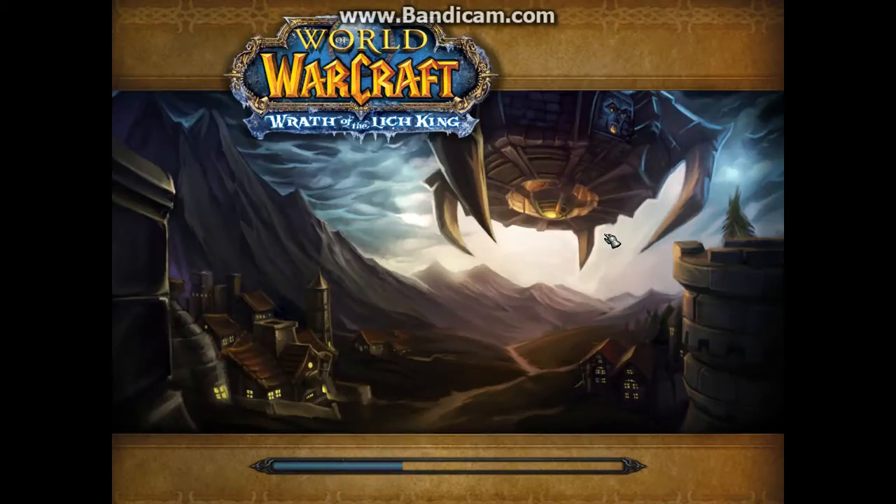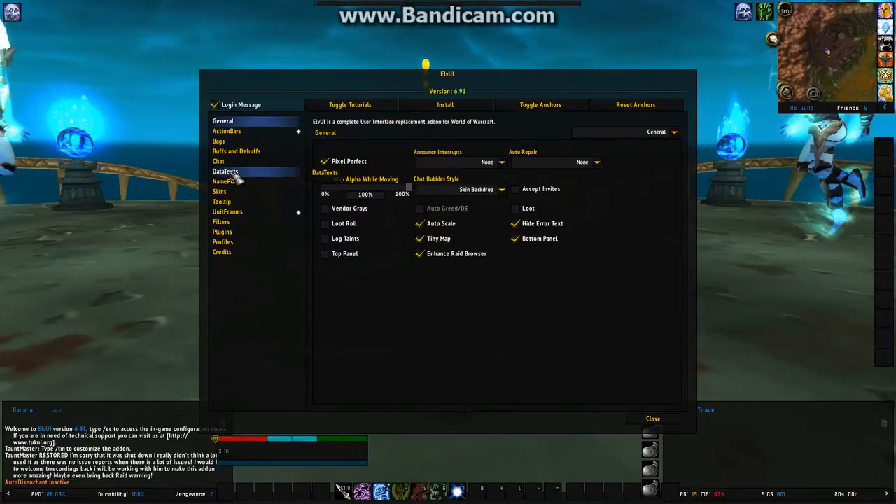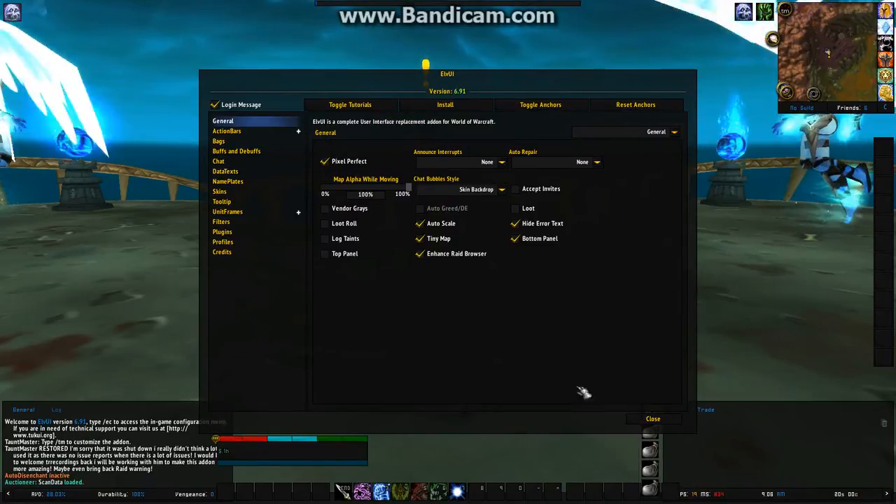You're going to reload again, and then you can pretty much load it on any other character you have rather than having to go through this every single time resetting all your stuff. Click on it again and you'll see you've got your individual bag bars and such.